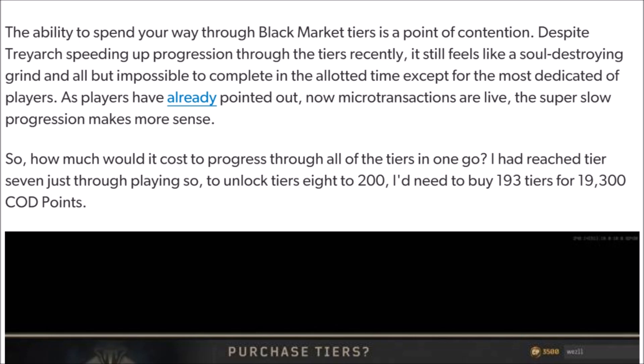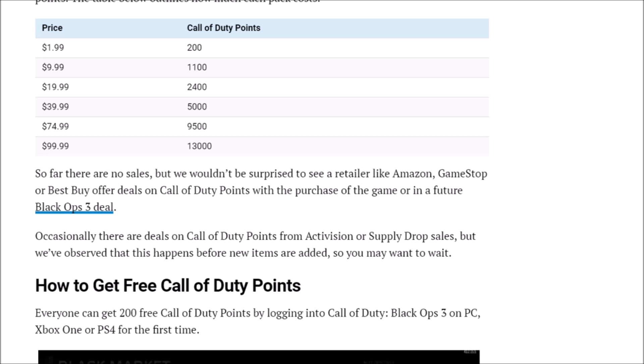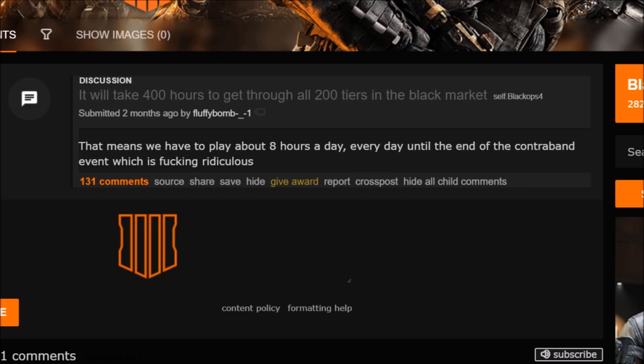This journalist estimated that you would need to buy 193 tiers for 19,300 CoD points — or alternatively, if you purchased the $99 package that would get you 13,000 points, and then you would just need to buy the $19 package to get another 2,400 points — coming out to right around $120 American.